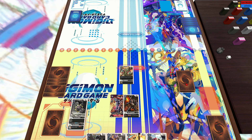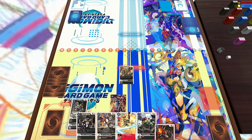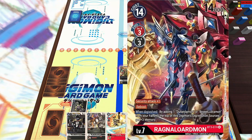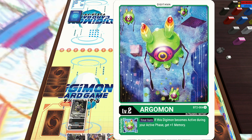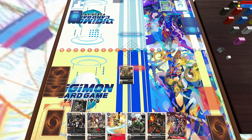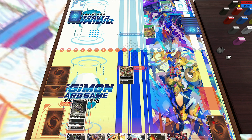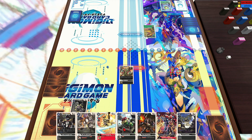I really like Ragnalord black versus red. Red is a very aggressive build and I honestly think if you're going to play Ragnalordmon, mono color is probably the most consistent way. If you're playing red, you can play Greymon, Terraforce, and just a lot of aggressive and security attack boosting cards to just OTK with Ragnalord.